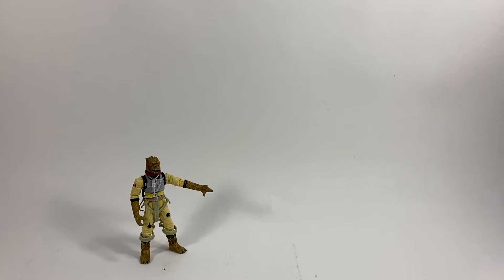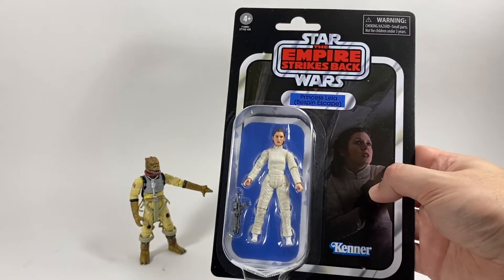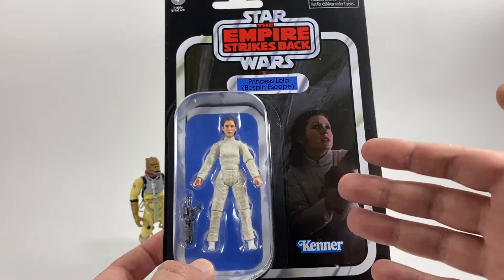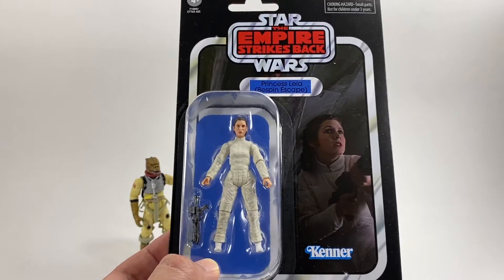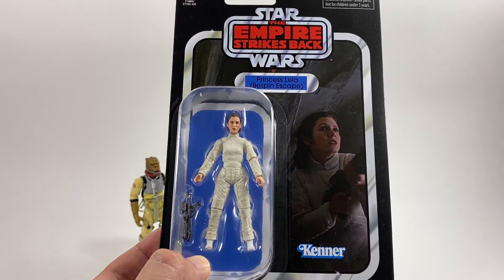In fifth place we have the brand new Princess Leia — I'm joking! This is absolute rubbish. I cannot believe they used that image for this card back. The amount of time we waited for a Princess Leia Bespin Escape and there were so many better images they could have used. So this one would probably be my least favorite, but that's just a joke — we're going to get on to the real fifth spot right now.